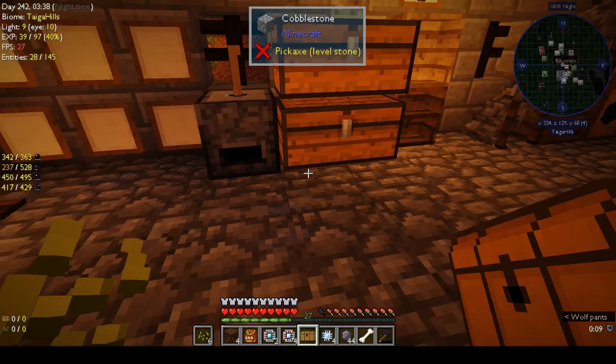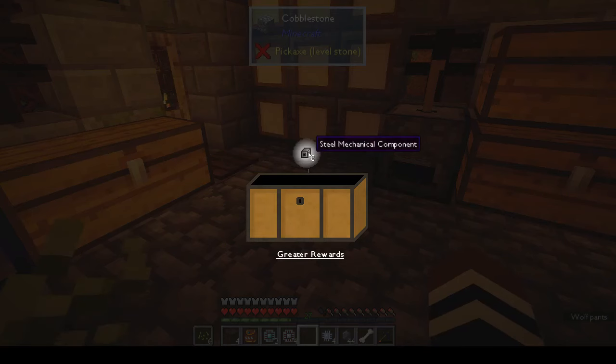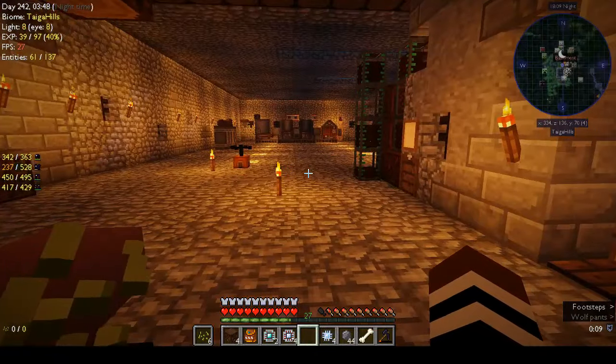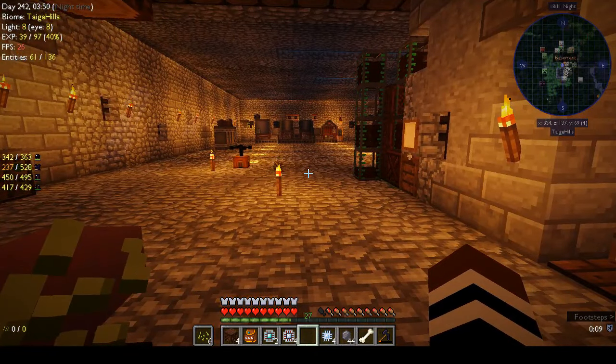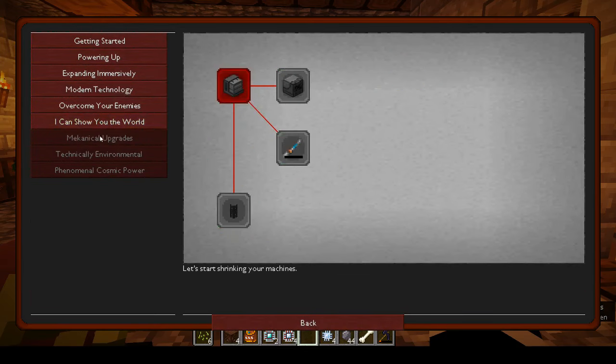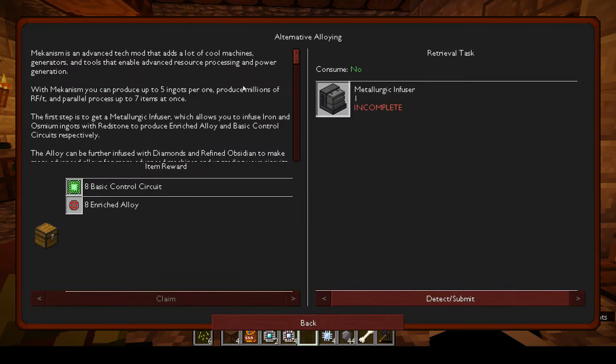Still mechanical components — that's okay. We're supposed to look in the book and see mechanical upgrades. So: alternative alloying, enriching for success, configuring mechanically, and fancy power transmission. Let's look at this metallurgic infuser — I've always heard that name but never used it.